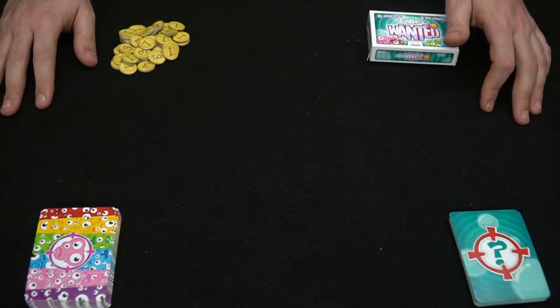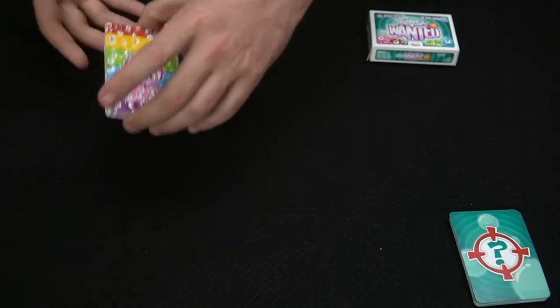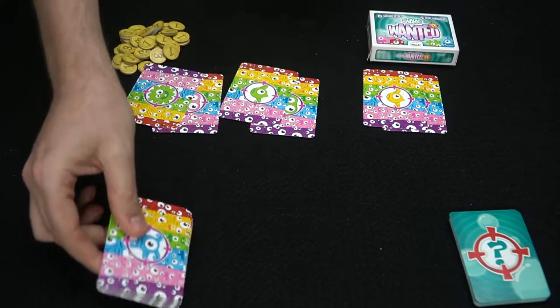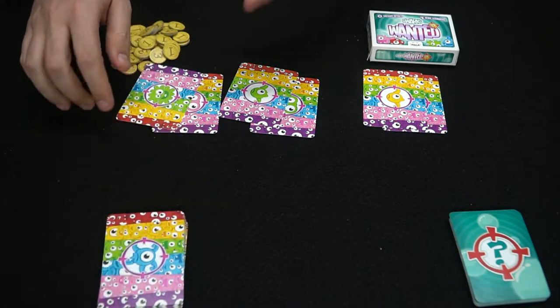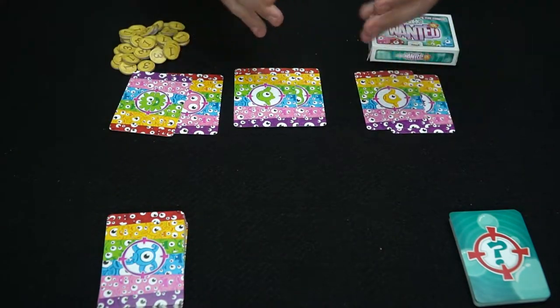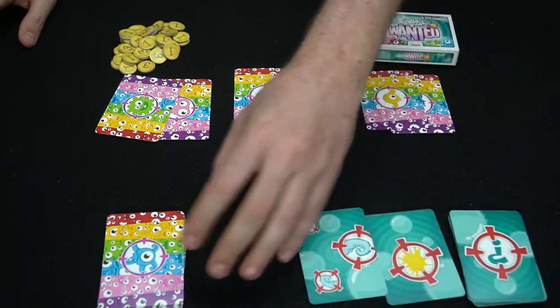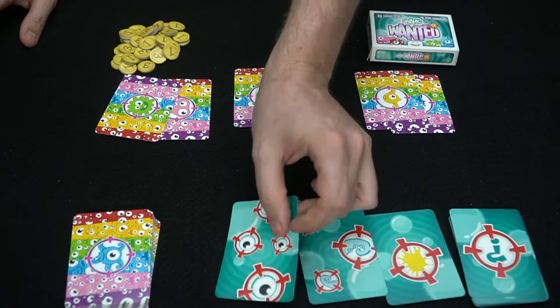You can set it up for up to six players, but we'll just do it for three right now. You're going to take this deck, shuffle it, and then deal out two cards to each player. They're going to have these little quirks on them that don't really mean anything — there's no correlation, at least to my knowledge. Then you're going to deal out four of these criteria cards, which are what you need in order to score points in the game.